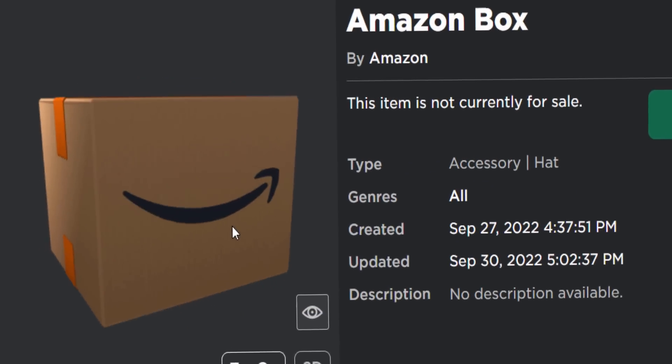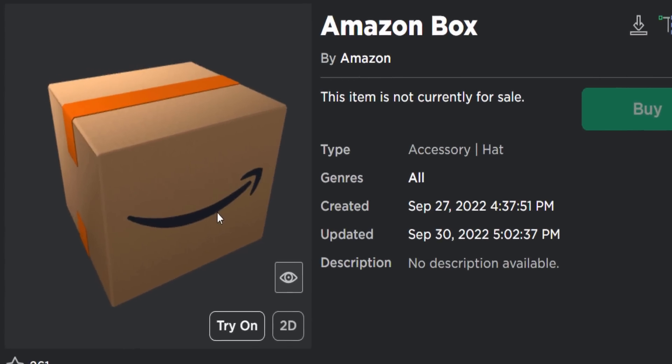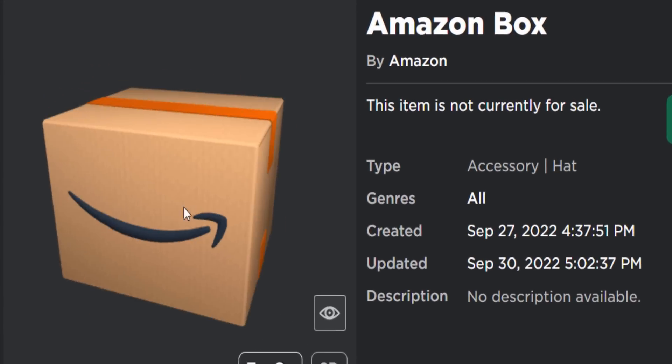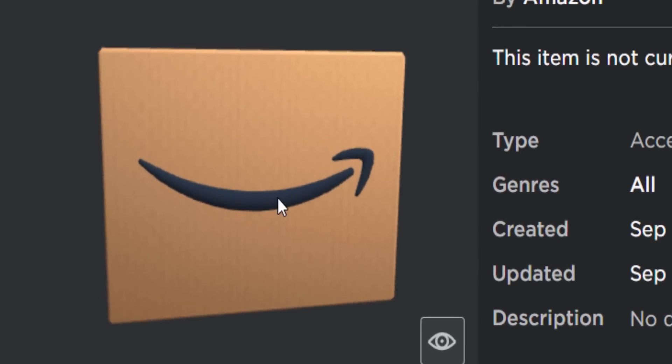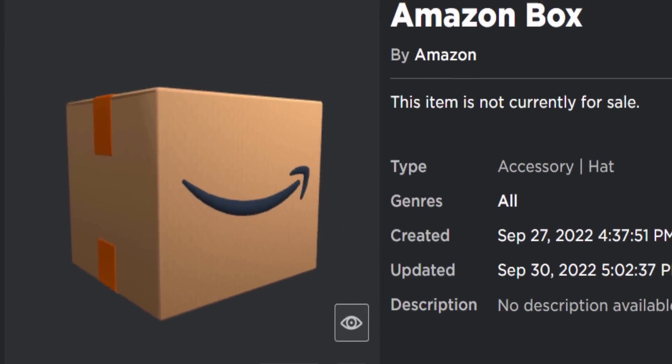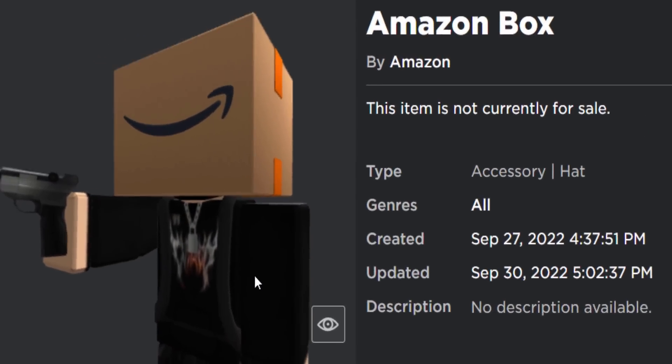The free accessory from this event for today is the Amazon box. It's a pretty basic item made by Amazon. If you're wondering what it looks like, it's just a box with like the Amazon arrow logo — kind of like a new avatar, literally a box big head thing. So yeah, it's okay, it's kind of cool.